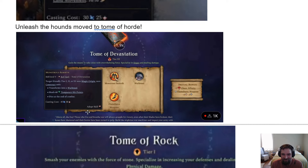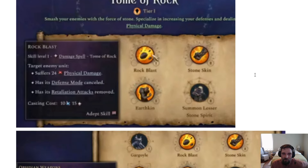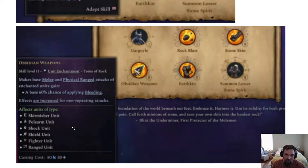Rock Blast has been changed — it no longer just does damage, it now cancels defense mode and retaliations, making it function more like a charge ability to help you engage more easily. It may have been 30 damage before, so it still does some damage. Obsidian Weapons now apply Bleeding, though some people feel that's still not enough. I never really used obsidian weapons much before because I felt other options in the tome like summoning a spirit, Stone Skin, or Earth Skin were more valuable.